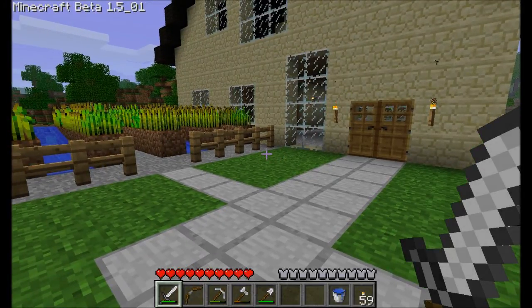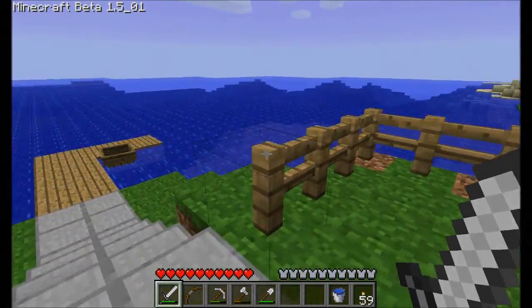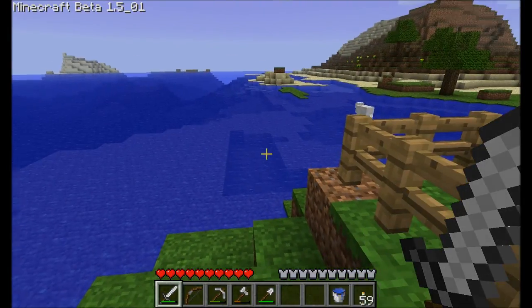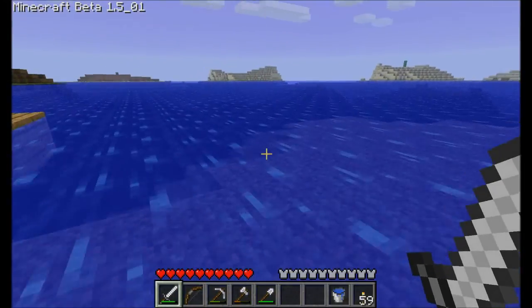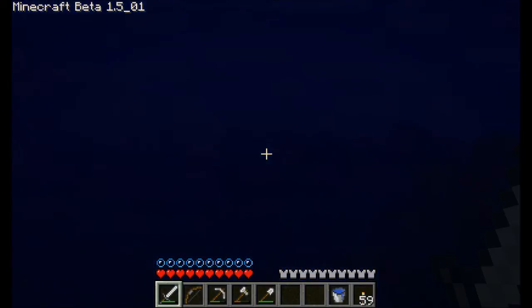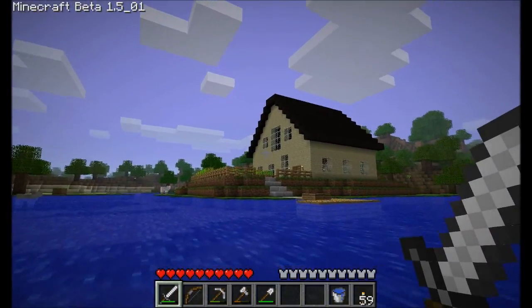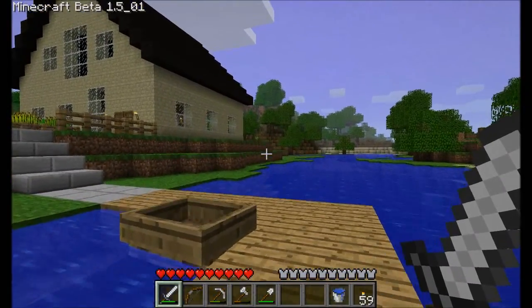Hey guys, VintageBeef back in action. Guess what? I finished my roof. Remember when I told you guys I was having a hard time finding squid? The truth is I was basically just standing up here looking out into the water for squid silhouettes. But I found that if I actually went down into the depths of the sea and walked the ocean floors, I'd actually find squid. I ended up with probably close to two stacks of ink and even more black wool. I finished my roof and had black wool left over — pretty good stuff.